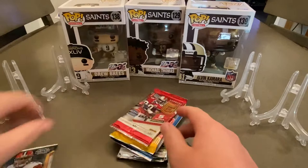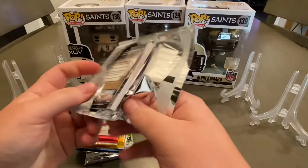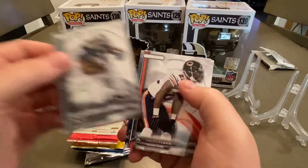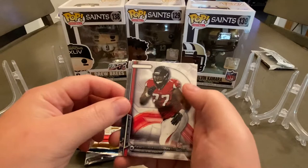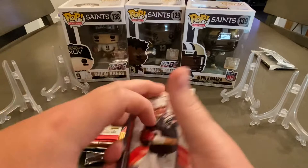I'm gonna start with 2014 Strata — let's go, Johnny Manziel pack. Tom Brady, Trent Richardson — I like how these cards feel — Matt Forte, rookie card of Bruce Ellington for the 49ers, rookie card of Rashad Haidman, and Brandon Colton for the Saints. Alright, let's move those to the side.